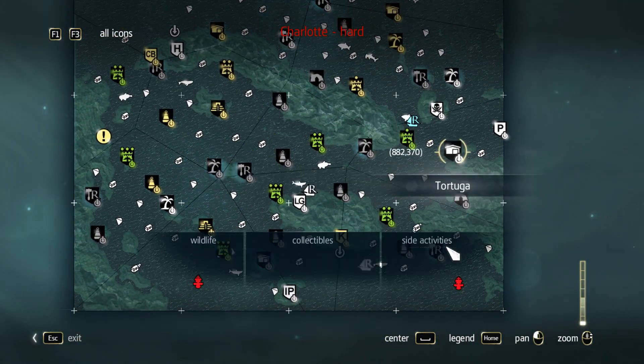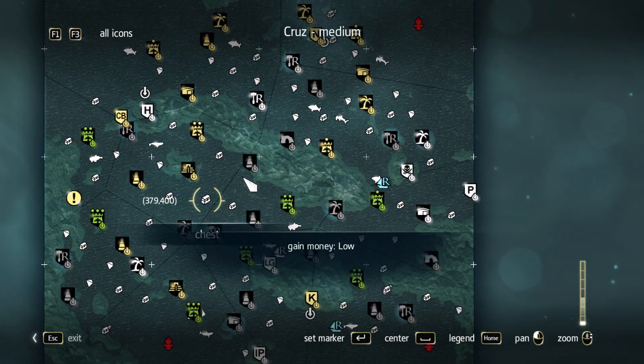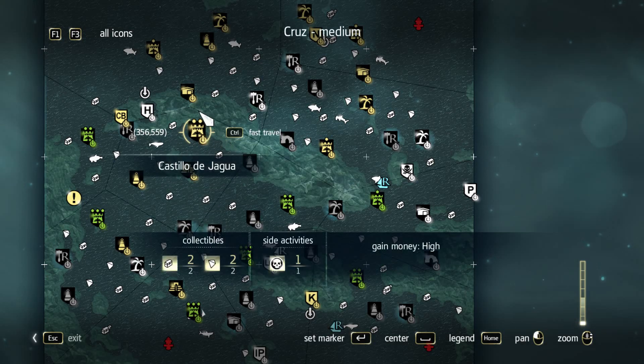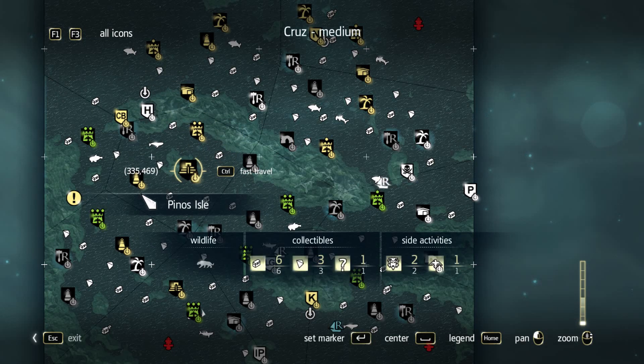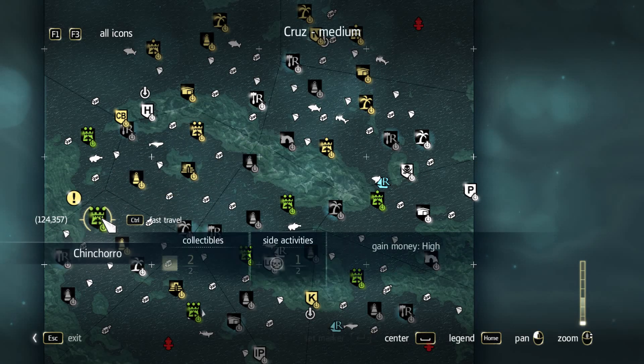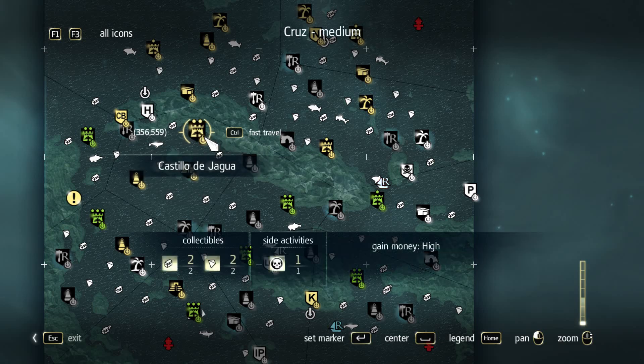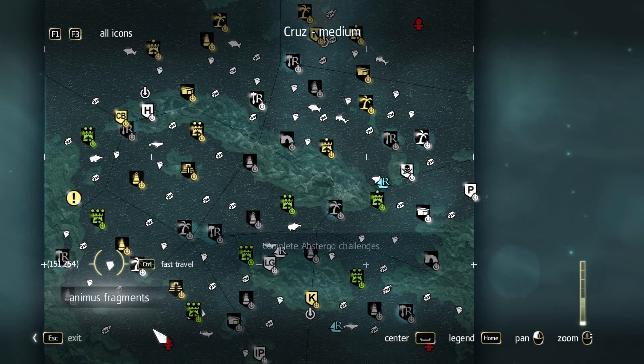Here we go, we can see all the things now. We can see there's so much still to do. Everything that's this yellow golden kind of thing means it's fully done. What are these extra ones? These look different — are these not done? Side activities — yeah, there's still something left.